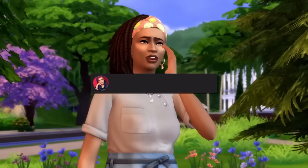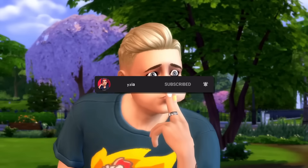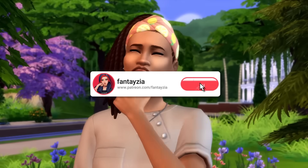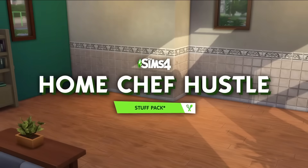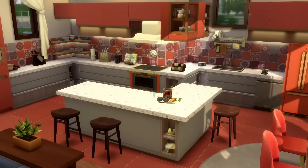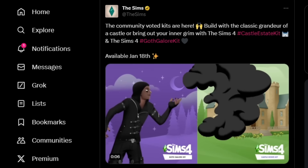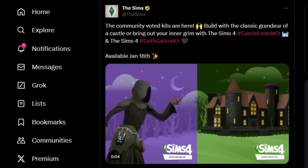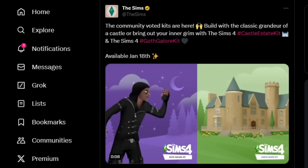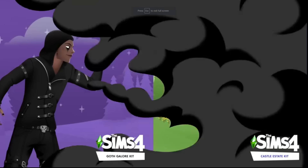Hey everyone, it's Fantasia. The Sims have officially tweeted about the kits coming on January 18th. We knew about them of course, but they hadn't posted any pictures. Now two pictures leaked for the castle kit and The Sims have officially tweeted. It says: 'The community voted kits are here - build with the classic grandeur of a castle or bring out your inner grim with The Sims 4 Castle Estate Kit and The Sims 4 Goth Galore Kit.' They gave us this little clip which I thought was so cool.